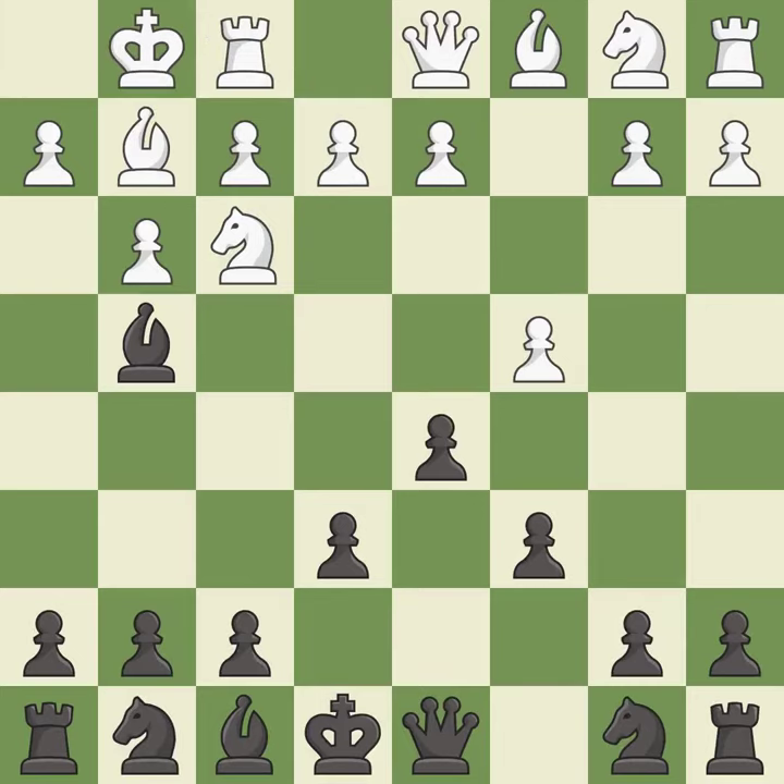Castling gets the king to a safer square, out of the center of the board, while also developing a rook. Castling kingside tends to be safer because the king is further from the center. This activates a knight by developing it off of its starting square.